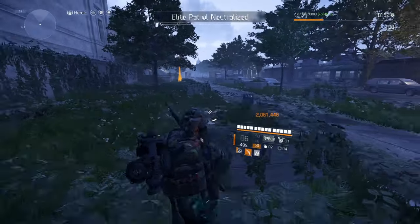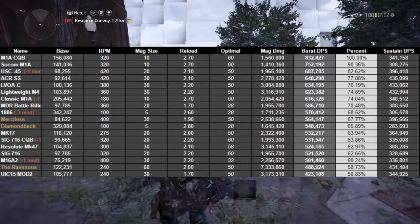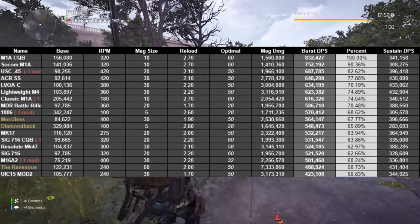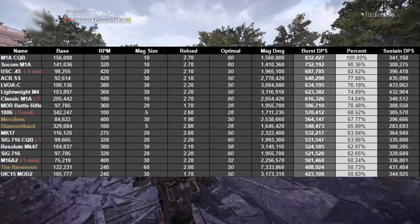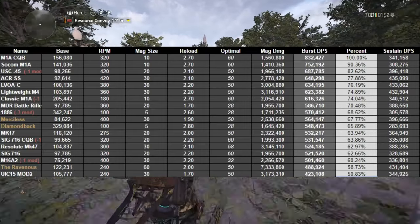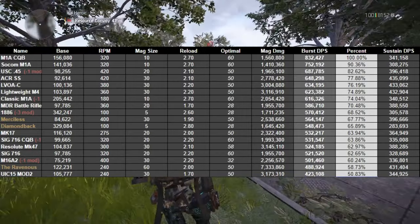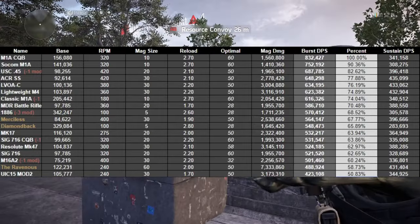Without further ado, let's just have a look at the base stat sheets to see where we are standing. Not going to go into detail because this is largely immaterial, but: M1A CQB, SOCOM M1A, USC 0.45, ACR-S, LVOA-C, Lightweight M4, Classic M1A, MDR, Battle Rifle, 1886, Merciless, Diamondback, Mk17, SIG 716 CQB, Resolute, Mk47, SIG 716, M16A2, Ravenous, UIC-15, Model 2.